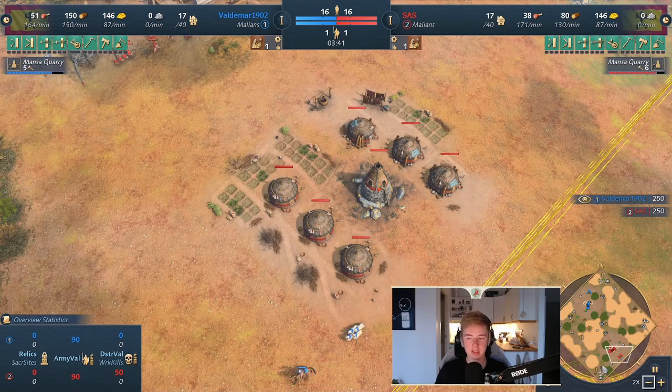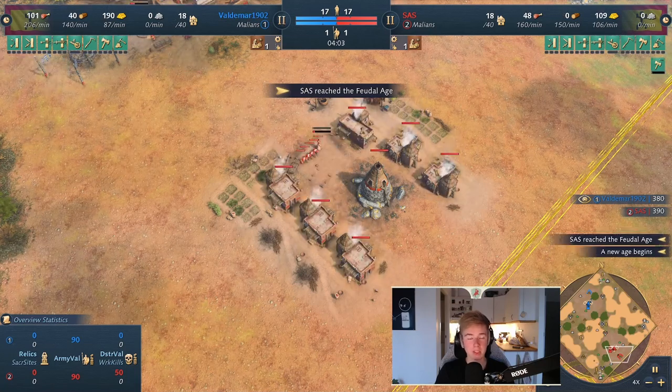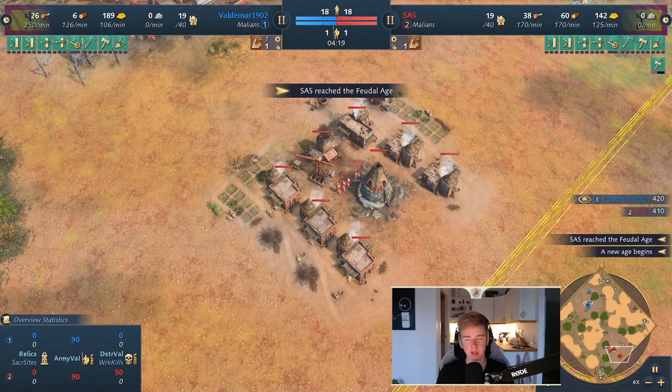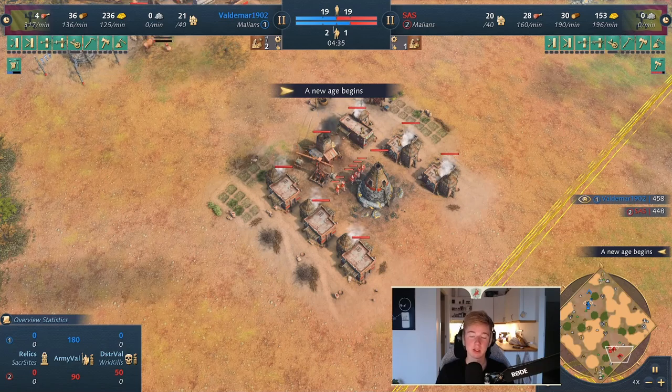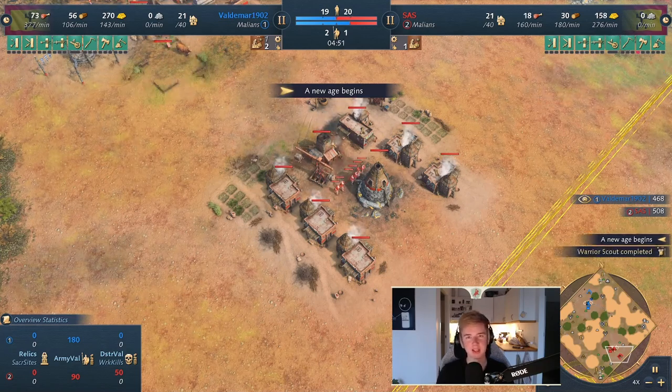Here in this game it's a Malian mirror. Malian mirror matchups are tricky, but most of the time it's about warrior scouts — who is the most aggressive and where the focus is in the game. If you're playing defensively, it's not good. But if you're playing aggressively, it's great, because you're forcing your opponent to play defensively. So one has to take the role of the other.